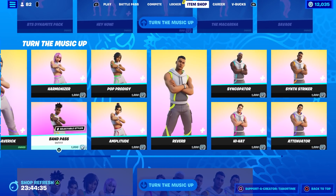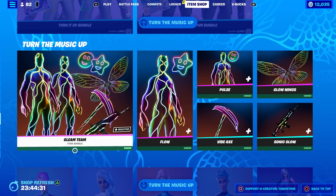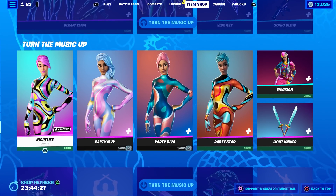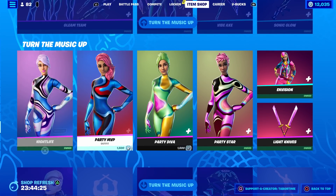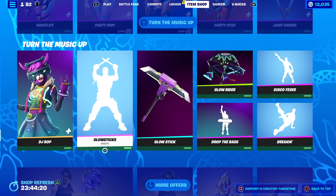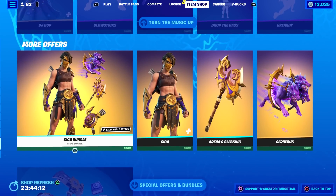Lights Up, Bear Hug — buy the ones you want, male or female, or the bundles if you prefer. The Gleam Team is super reactive, super obnoxiously bright. Speaking of bright, we've got all the party skins — Nightlife, MVP, Diva Star, Envision, Light Knives, DJ Bop, Glow Sticks, the Glow Rider, and a couple of emotes.